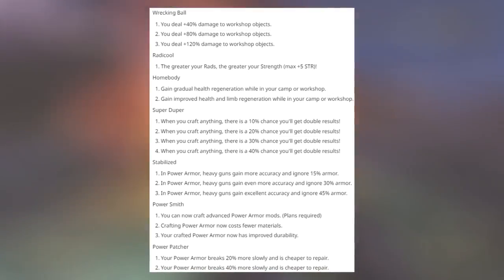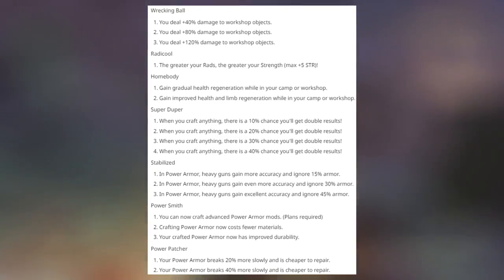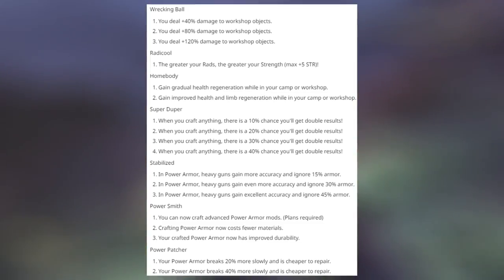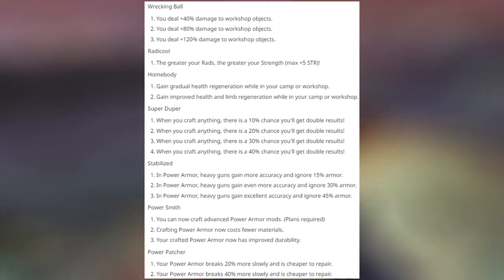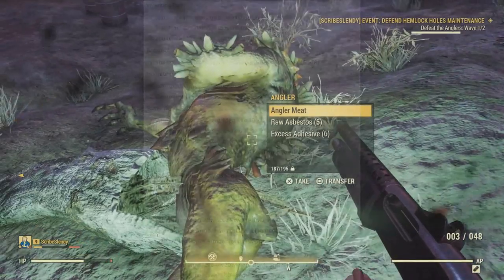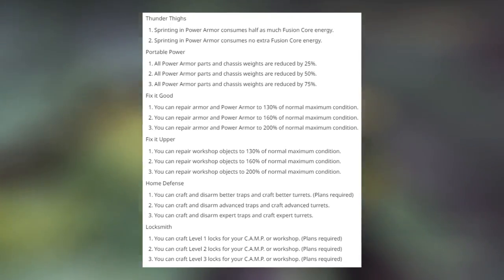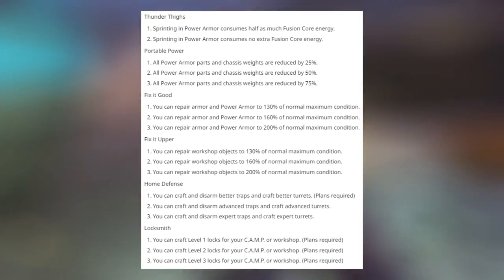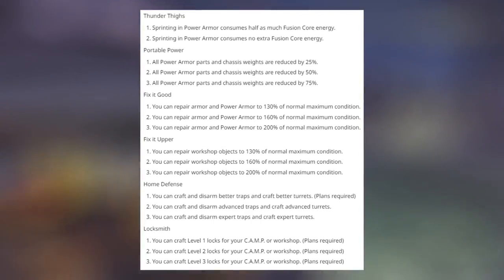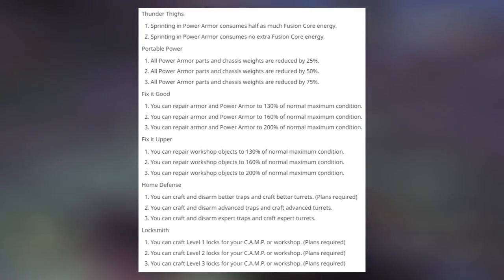Powersmith lets you craft advanced power armor mods, and crafting power armor costs fewer materials at rank 2, with improved durability at rank 3 — this one might already be in the game. Power Patcher makes your power armor break 20% and 40% more slowly and becomes cheaper to repair. Thunder Thighs makes sprinting in power armor consume half and then no extra fusion core energy — you can really go through fusion cores in this game, so this one might be worth looking at. Portable Power reduces all power armor parts and chassis weights by 25, 50, and 75%.